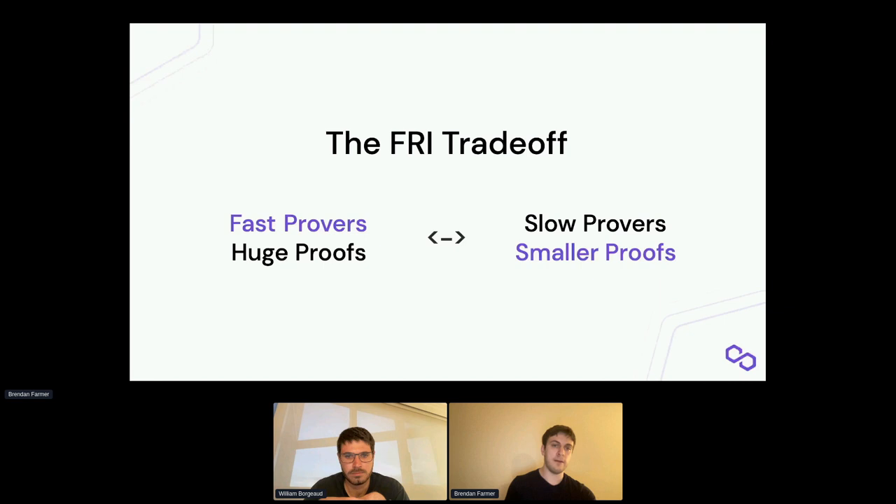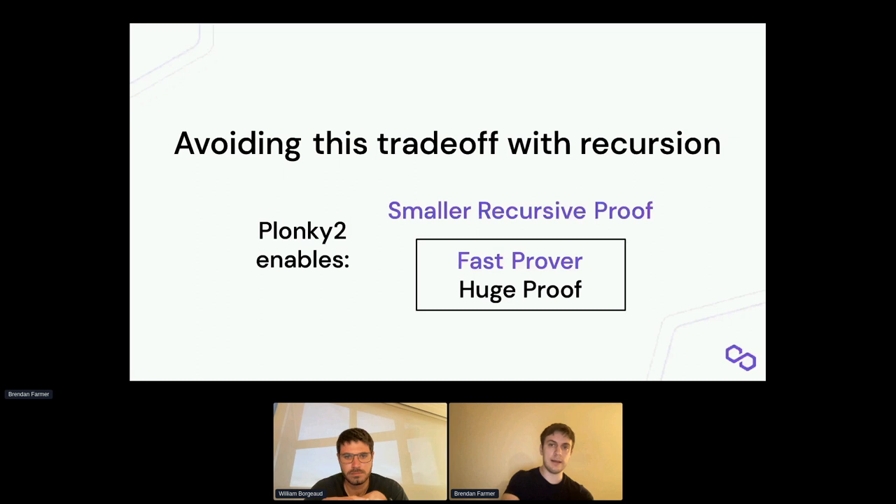By changing what's called the blow-up factor in FRI, we can have on one hand either fast provers but really big proofs, or slow provers and smaller proofs. Up until now, protocols using FRI have had to pick some point in the middle of this trade-off — for instance, if you need to verify something on Ethereum, your blow-up factor has to be big enough that the proof size will be small enough to verify on Ethereum, but not so big that your statement takes forever to prove.